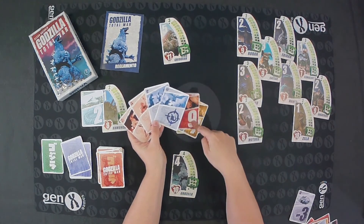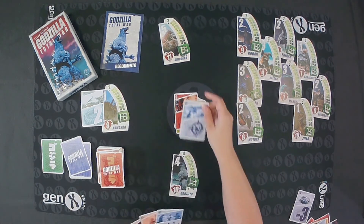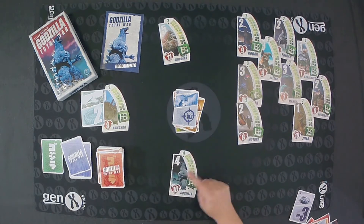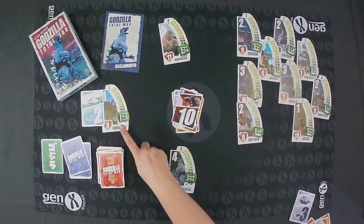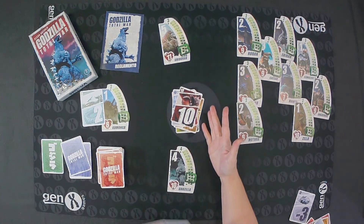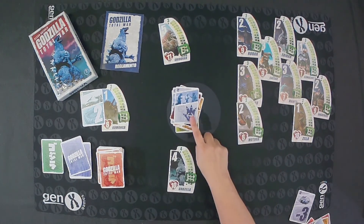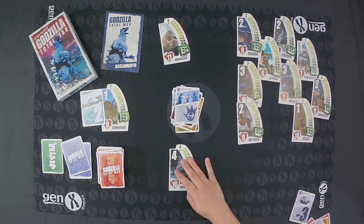With a special action card, you avoid the blow you are going to receive — it has nothing to do with the value. For example, if King Ghidorah cannot return the 9, he can throw the Choose a Target card and send the 9 to any other player. Sending it to Godzilla, who throws a 10, he has no problem. Kumonga cannot return the 10, but can use the Change Direction card, which reverses the direction of play, making it Godzilla's turn again.